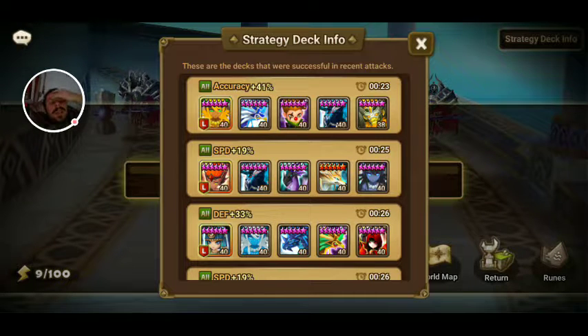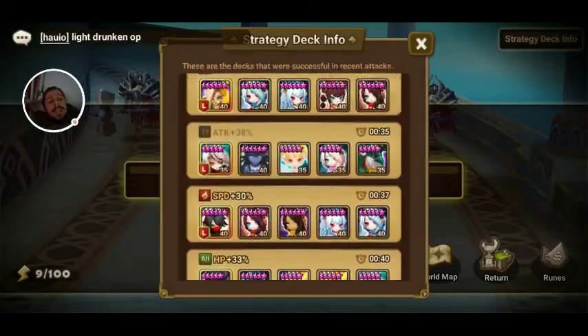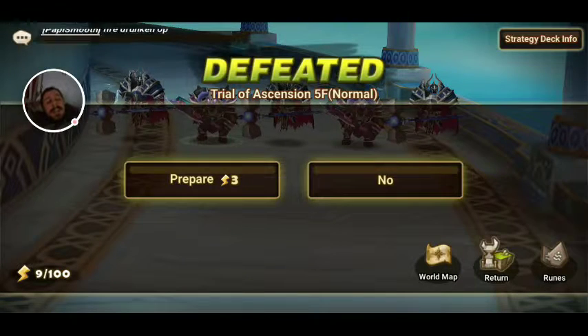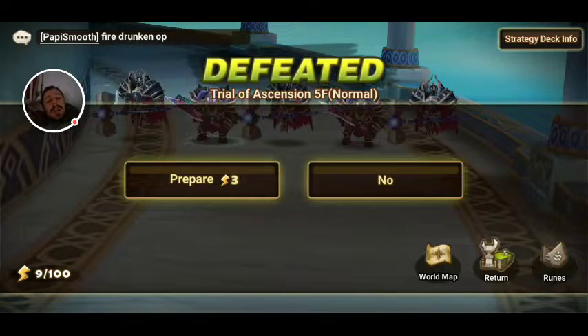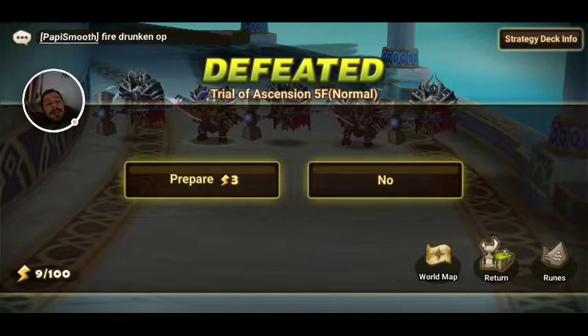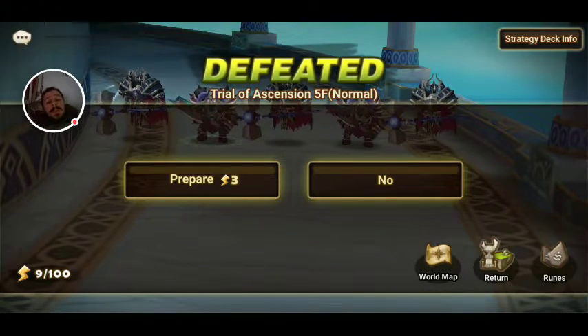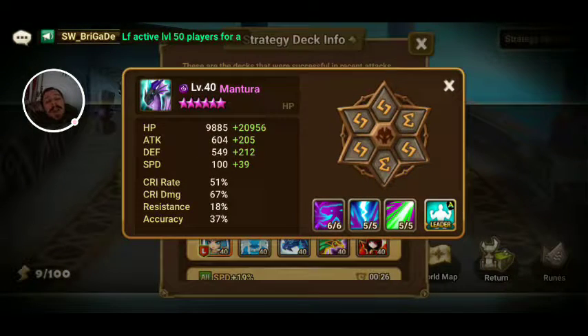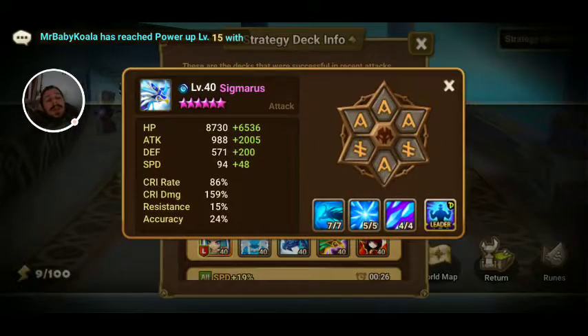So like, I lost, and if I was like, crap, what team can I use? There are like 10 or 12 options — I think it's 10. Here's a big list of what everybody used to beat this with. So if you get stuck, don't fast-click back to prepare. Click on that first, enter the screen, and then if you don't know what to do, Strategy Deck Info — and you can start looking. Like, this guy used Mantura.